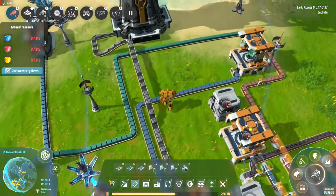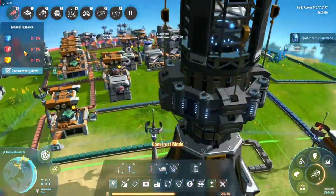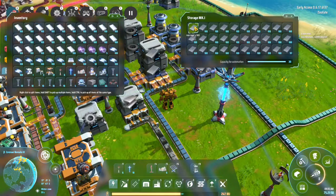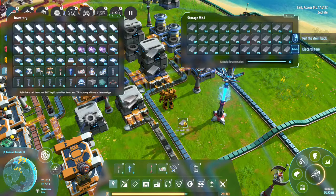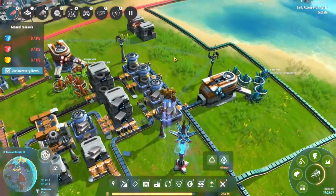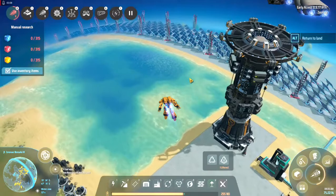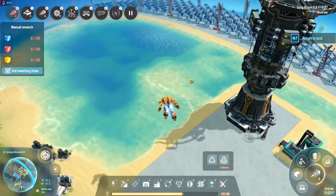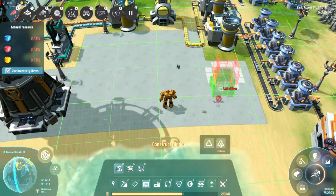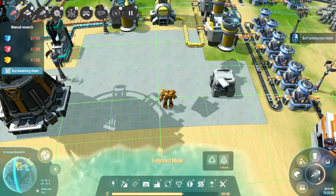Yeah, I forgot to hook you into power — let's get that solved. Let's go get that titanium dropped off and then I can go from there. Let's get all that transferred over, that frees up a bunch of room.